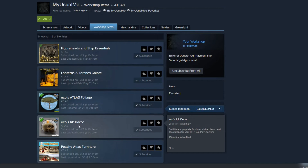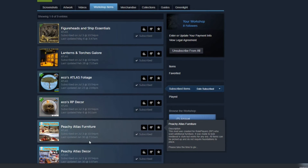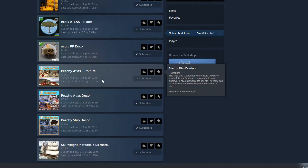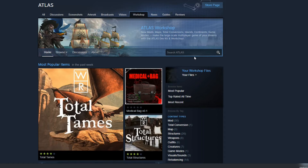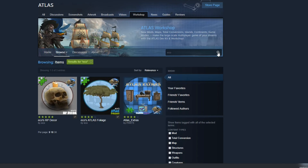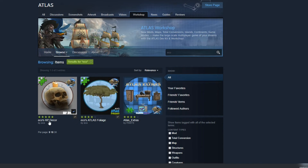So these are the mods that I've already got installed into my game. I don't have these actually in my single player game, but I've got them installed in Atlas - and that might seem a little confusing, but we'll explain that in a second. All you need is a part of the name, usually the first part. So I'm going to type in Echo because she has got a lot of mods in ARK and in Atlas. She's got three Atlas mods - Echo's RP Decor and Echo's Atlas Foliage.